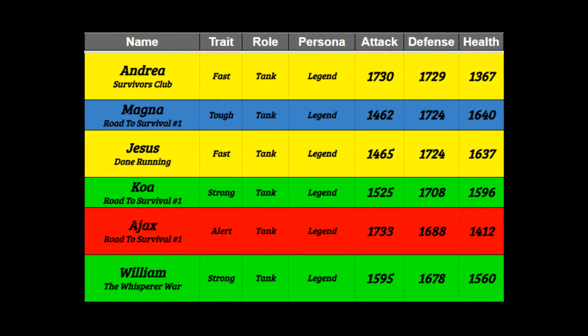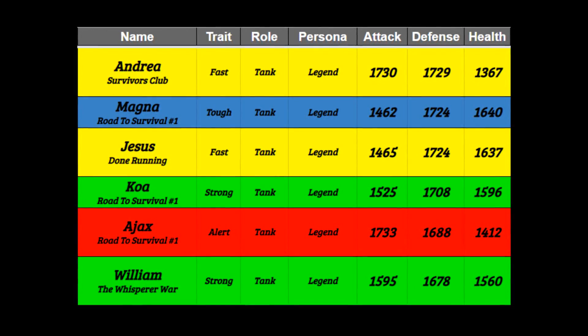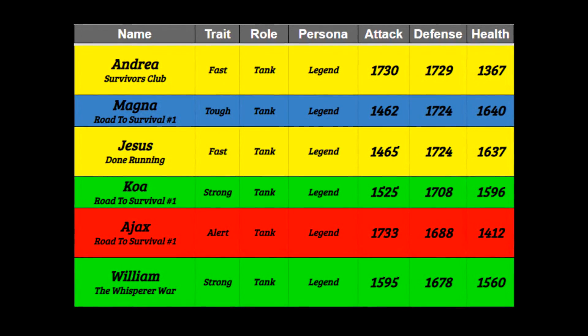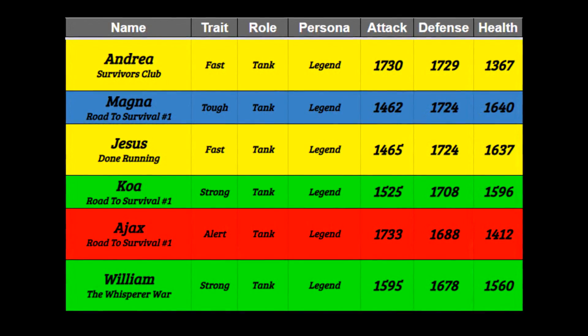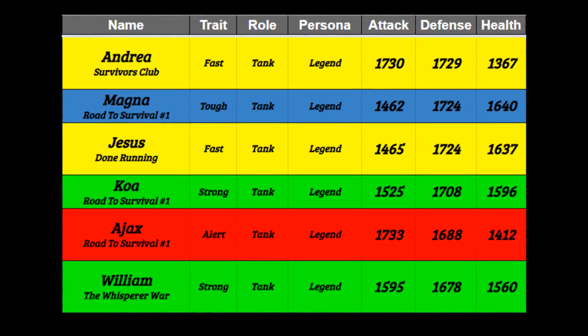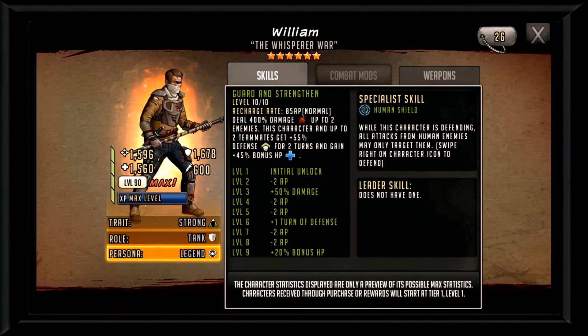William doesn't hold the highest HP stat either, but these are not bad stats for a tank survivor. His 1600 attack stat puts him at the third highest attack stat among human shields, which isn't that big of a deal considering he will not be attacking for the greater majority of the battle. Moving over to his character card, his special skill is Human Shield, forcing the other team to attack you unless they have Focus applied. His AR is Garden Strengthen, which will give two enemies AP.